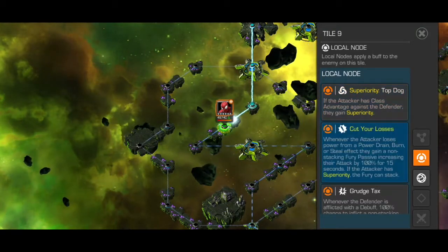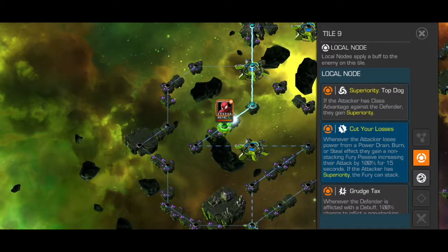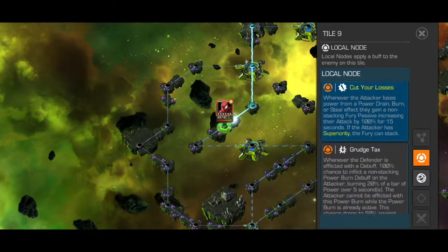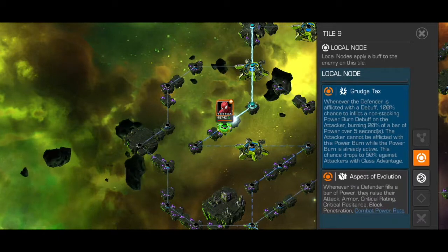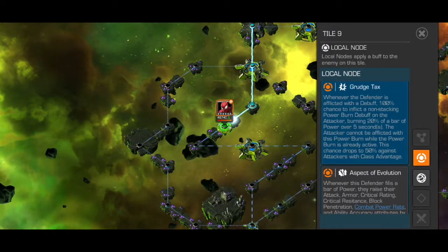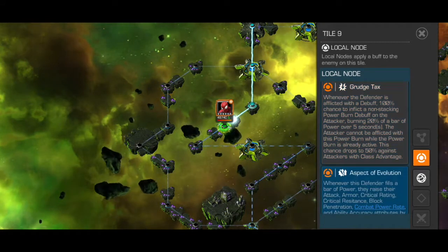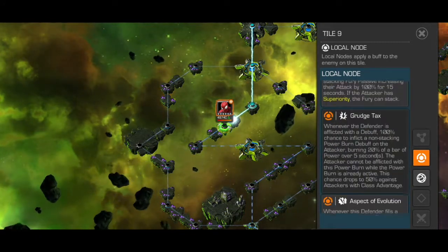Hello guys, welcome back to the channel. This is the fourth quest of Act 7.4 and in this video I will be taking down the superiority path. This path has a couple of nodes. The first one is that we gain superiority whenever we are facing the defender with class advantage. There are only two classes of defenders on this path, which are Science and Mystics.